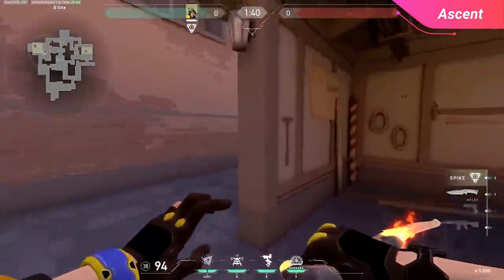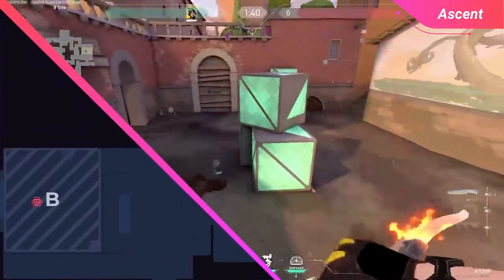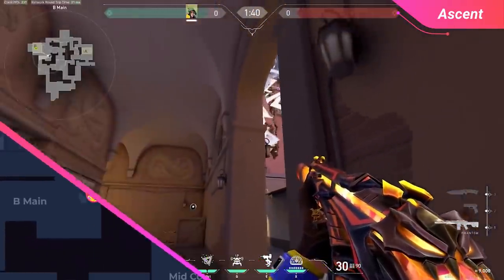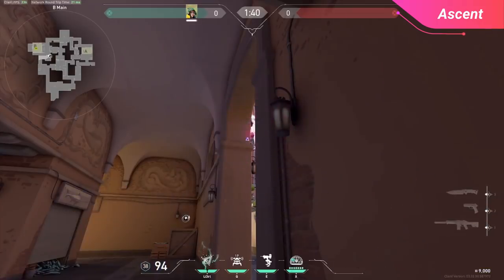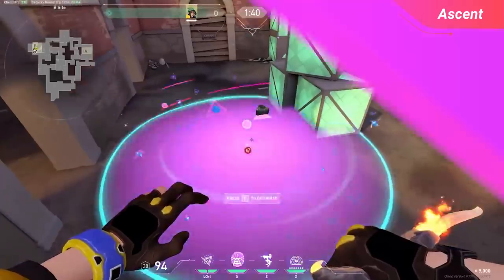Moving onto B site, there's one default plant that everyone uses, and that's behind triple box right in the center of site. For the first lineup, a ton of people like to tuck into B main, and there's a perfect lineup for that. Simply tuck yourself to where there's a tiny gap that you can see through, and aim at the highest box on the ventilation system in the back on the wall. A quick left click from here drops the nano swarm perfectly in the plant location to stop the defuse.